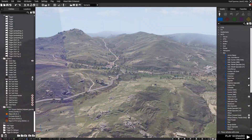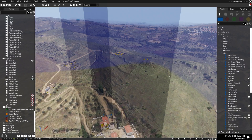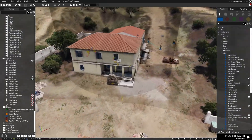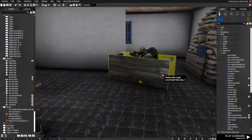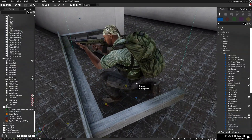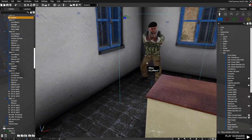I set up some small set pieces in a house to give the area more flavor than just guys sitting in buildings. You can use the 'disable AI path' command to stop units from moving, and then set the unit pose to middle or up to make them standing or crouching as needed.